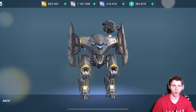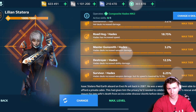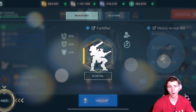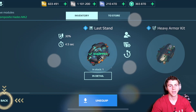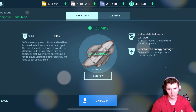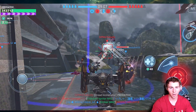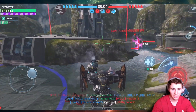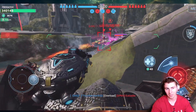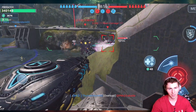Hey guys, what is going on? We're going to be running the weirdest Hades build you can probably possibly run — the new Hail weapon, two ECU shields, Fortifier Module, Armor Kit, and a Last Stand. The composite Hades must be the coolest looking robot in the game, as I made a video on it already. I tried to put an Ansel on this robot but Pixonic just doesn't let you put an Ansel on the Hades because you already have the other shield and you can't really combine shields.